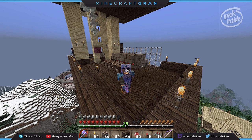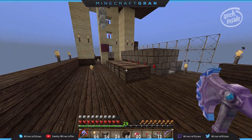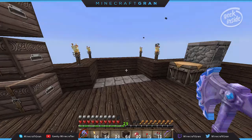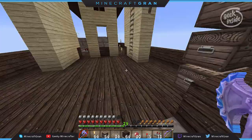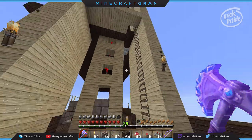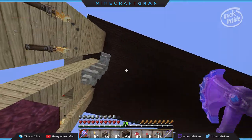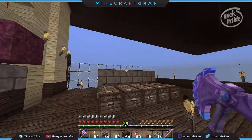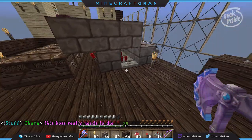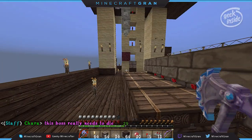Hey there, it's Minecraft Gran again, continuing the mob farm. I was working in the sorting room and thought I'd stop and give you a progress update. I'm on that main platform — the original one I built when I came up 20 blocks from the bridge. The mob farm is up there, the splat pad is up there, and this is the pad where the drops are going to come down and flow through the sorting system.